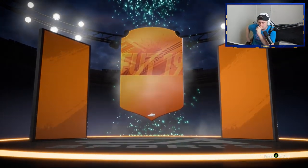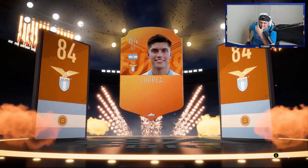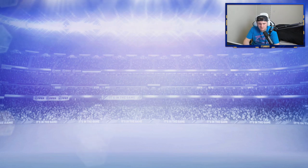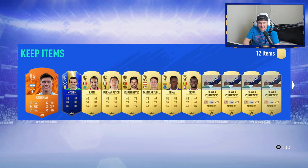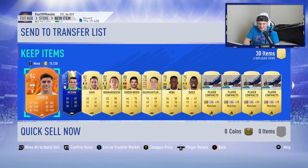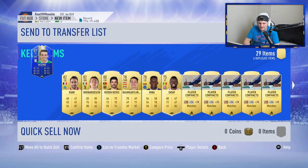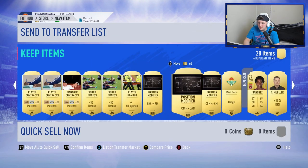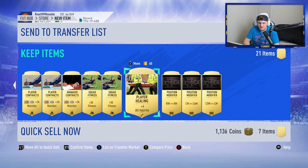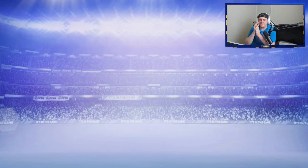We got a walkout in the first red mega pack! It's going to be a Man of the Match item - it's going to be an Argentinian striker. Korea - 84-rated Man of the Match, probably doesn't sell for much to be honest. But the second pack - wow, that's actually not bad at all! A really nice pack. McGinn - probably around 20,000 coins. That's the kind of pack we wanted to fill up the transfer list with decent players.